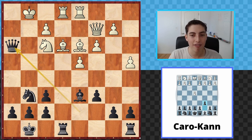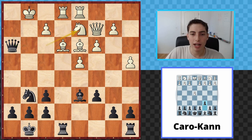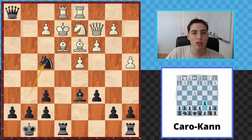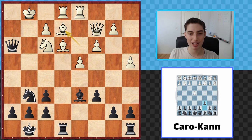We're already threatening to win the knight, so they have to do something. Let's look at a few options. Knight to d2 allows queen to h2 check and a beautiful mate with knight to f4. The rook is on the e-file, so forcing the king to the e-file gives us this knight-to-f4 idea — which is one reason why it's usually critical that the knight first comes to g6. This is one of the key attacking motifs you should be aware of.